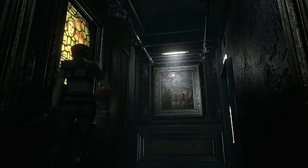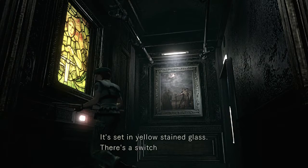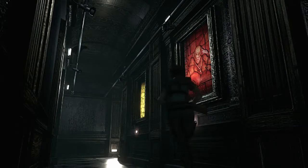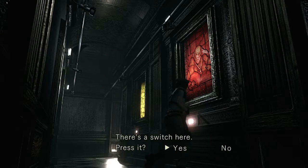So we've got paintings here. A picture of a valiant wearing a bracelet is set in yellow stained glass — there's a switch, press it. A picture of a sage wearing a necklace is set in red stained glass — there's a switch, press it.